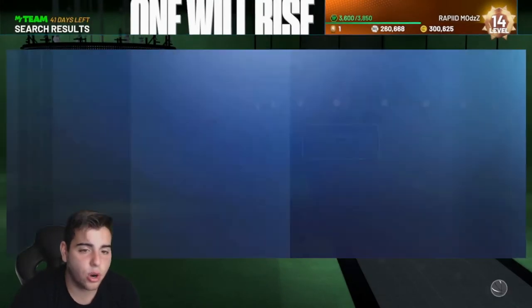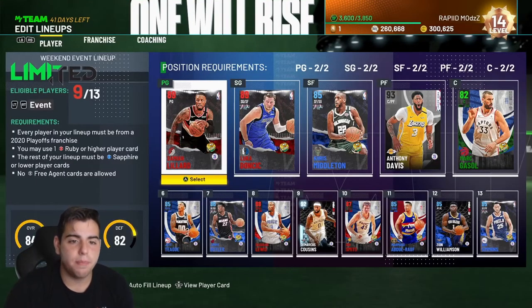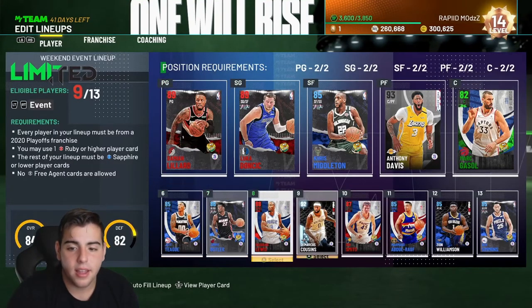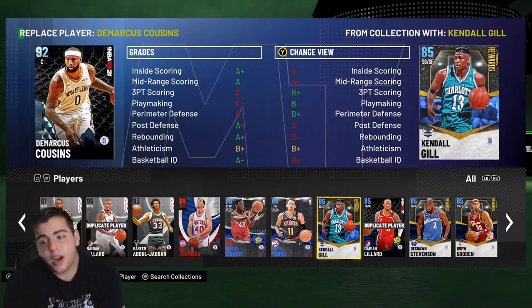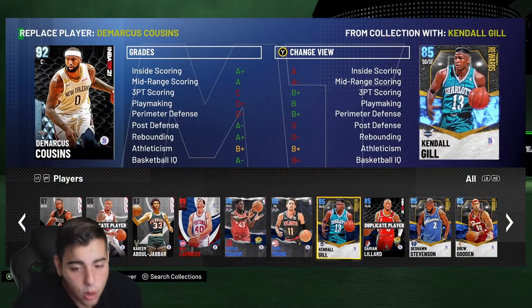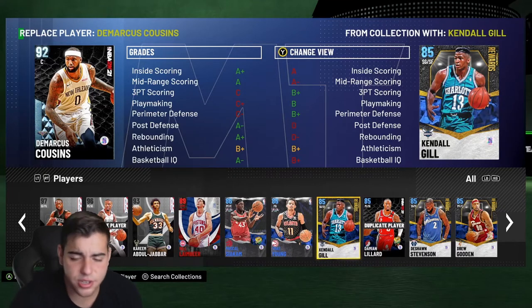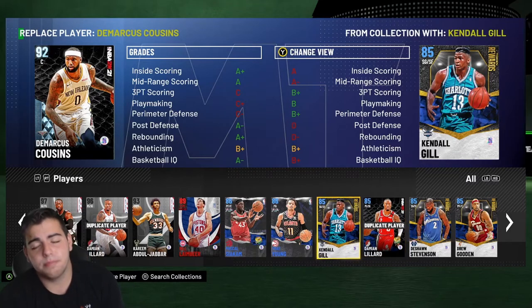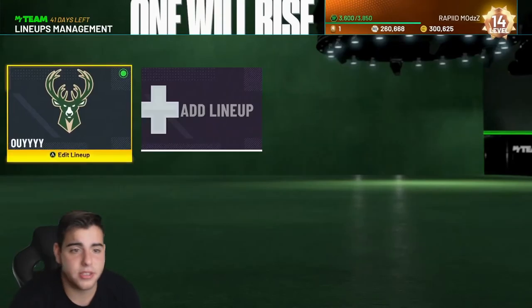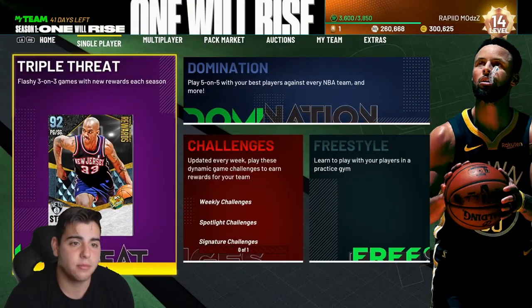Any Amethyst cards you have, sell them. Because if you continue to grind online and offline, you're gonna get a bunch of free cards. I'm running with Sapphires — it's fine. You could just run with Sapphires from the token reward market. If you've been grinding domination and challenges, you're most likely up to where I'm at. Definitely start off with domination and TTO — it gets you better at the game.